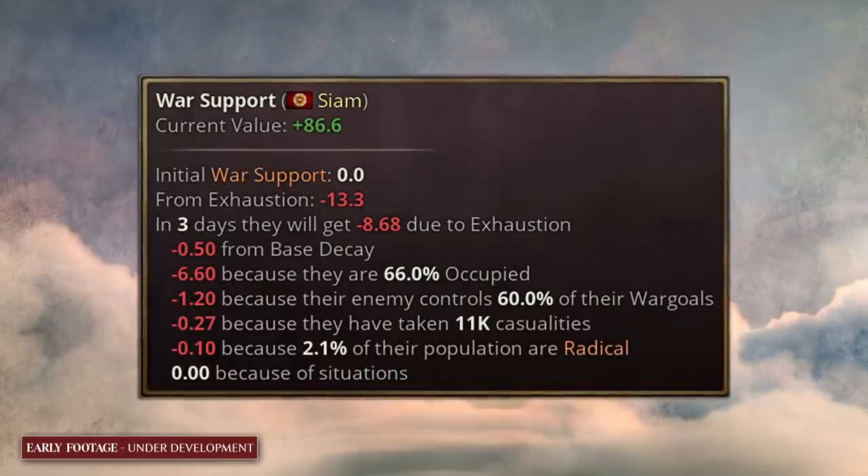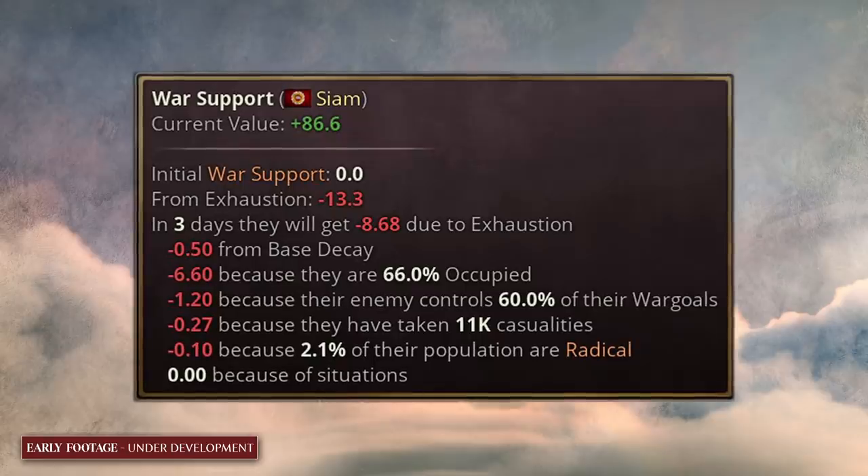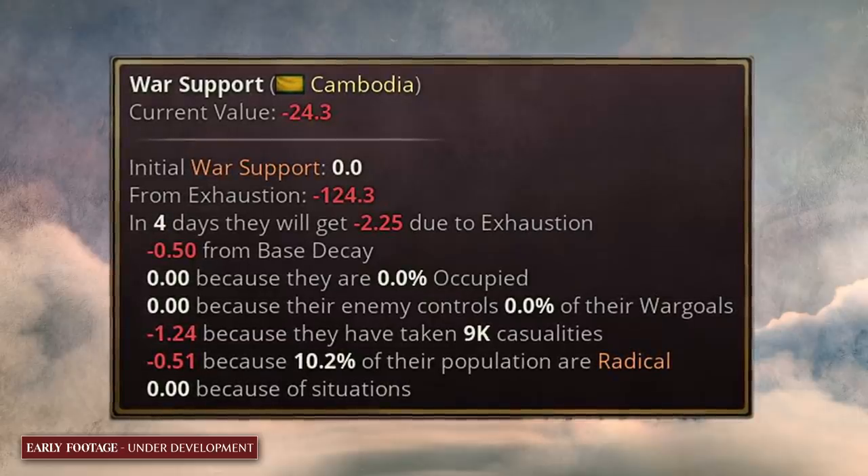War support is a country's willingness to continue the war. War support will slowly drop from 100 due to various factors — whether these be battles lost, the amount of casualties sustained during the war, or the amount of land lost. It will slowly start ticking down until it hits negative 100, at which point that nation is forced to capitulate.